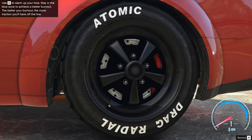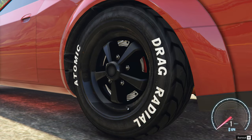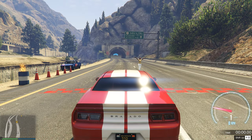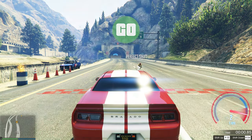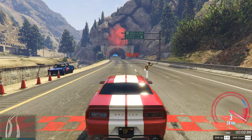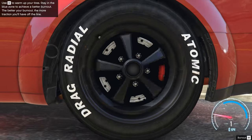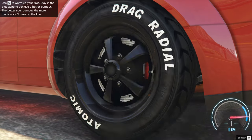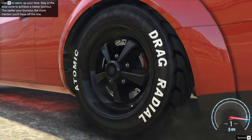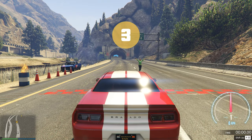The second step is Burnout. This option affects the acceleration of the car at the beginning of the race. Let's compare bad burnout versus perfect burnout. A bad burnout negatively affects your acceleration at the start. If you want a good boost at the beginning of the race, then you need to make a perfect burnout. To do this, keep the speedometer needle within the blue line. Then you will improve the burnout and be able to get ahead of your rivals at the start of the race.